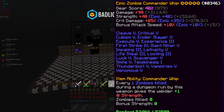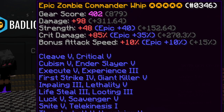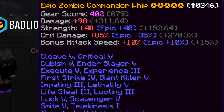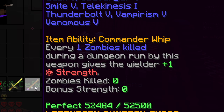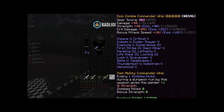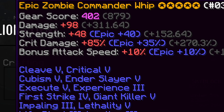I never used any of the Zombie Commander or any of the new mob gear. I wanted to use this Zombie Commander Whip because it's kind of interesting. The item ability is what made me interested in testing it out. The damage and strength on this thing is not good, unlike the other two rods that are exactly the same as this one, which are a lot better.